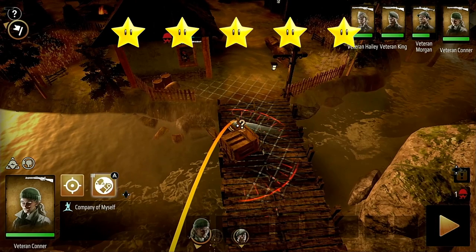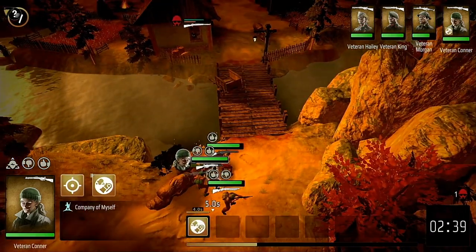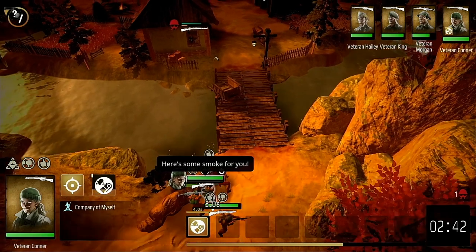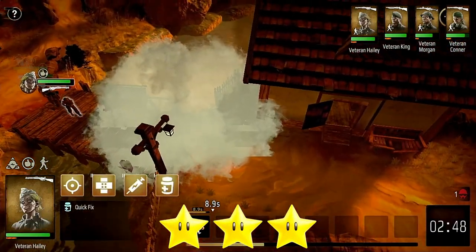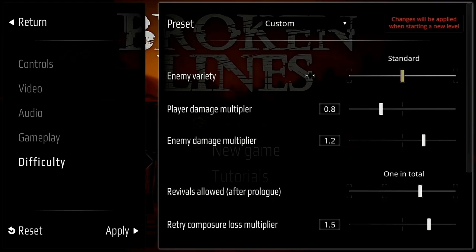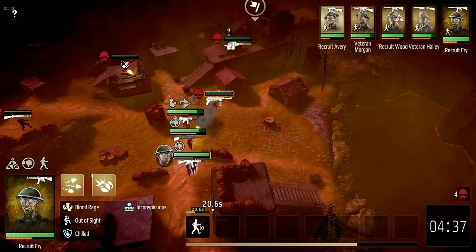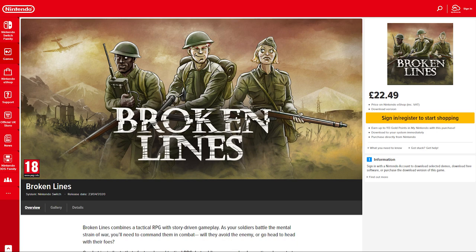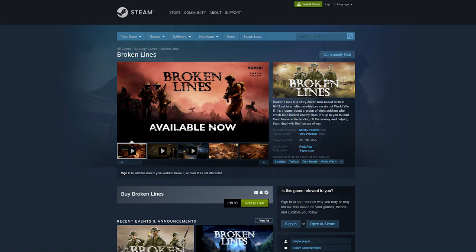I give games a rating between one and five stars, with a shovelware stamp of approval awarded to the worst eShop titles. This rating is based on my own personal opinions on what games have to offer in terms of gameplay and value for money, and for a rating I'd give Broken Lines three out of five stars. In all it's a good tactical RPG with a decent storyline and enjoyable gameplay mechanics. The difficulty settings make it accessible to anybody, from people who have never played the genre to seasoned veterans, though the latter may find the game a little easy in comparison to games like XCOM. You can get Broken Lines off the UK Switch eShop for £22.49, which if I'm honest may be a little steep, and it's also available on the US eShop for $24.99. The game is also available on Steam and should be coming out for Xbox One and PlayStation 4 in the near future.